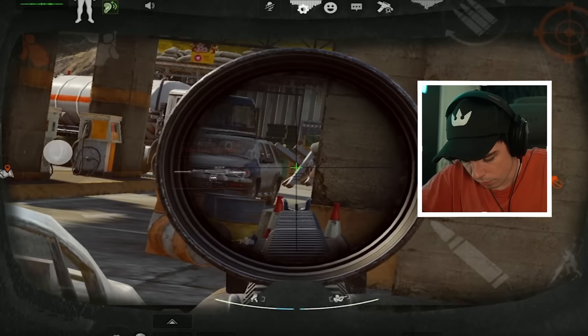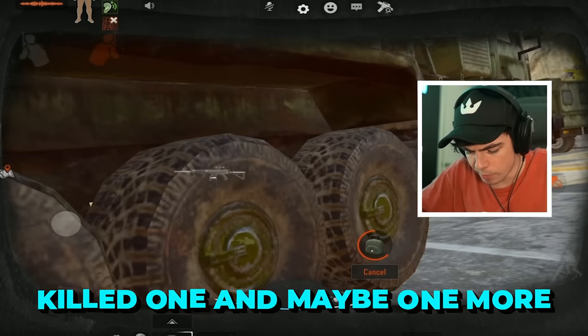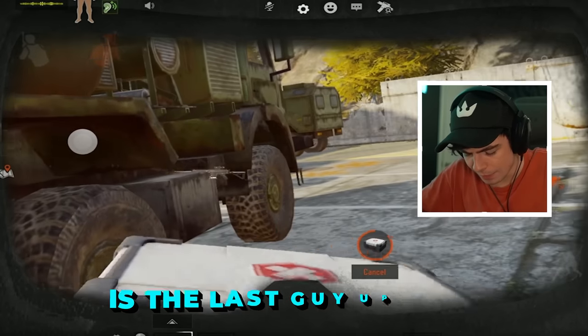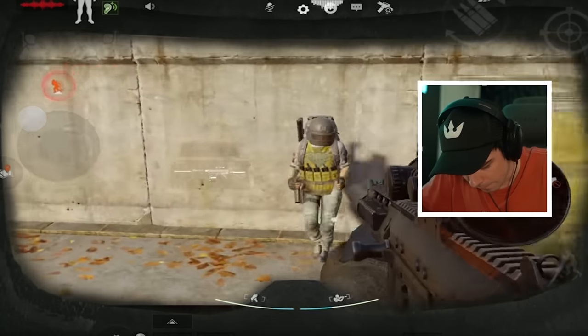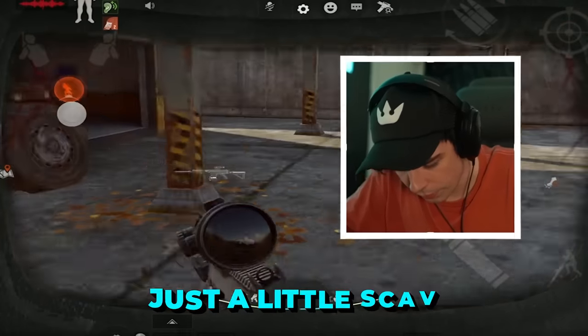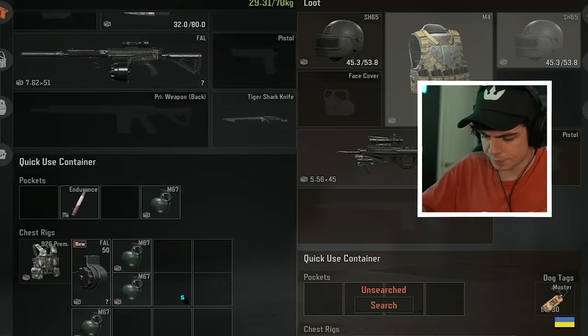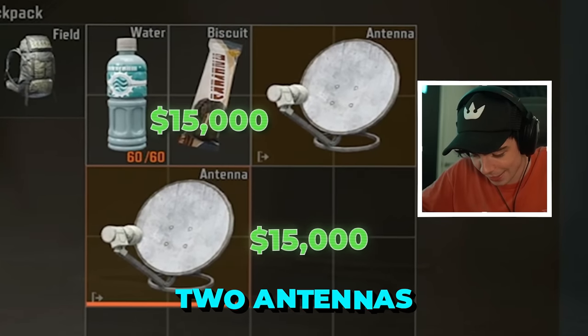There seems to be a team in here. I think there's only two — killed one and maybe one more. The question is, is the last guy on top or down below? Got him. Just a little scav. What did my bro have? Superb helmet. Oh my god, an F2000? Two antennas. Wow.